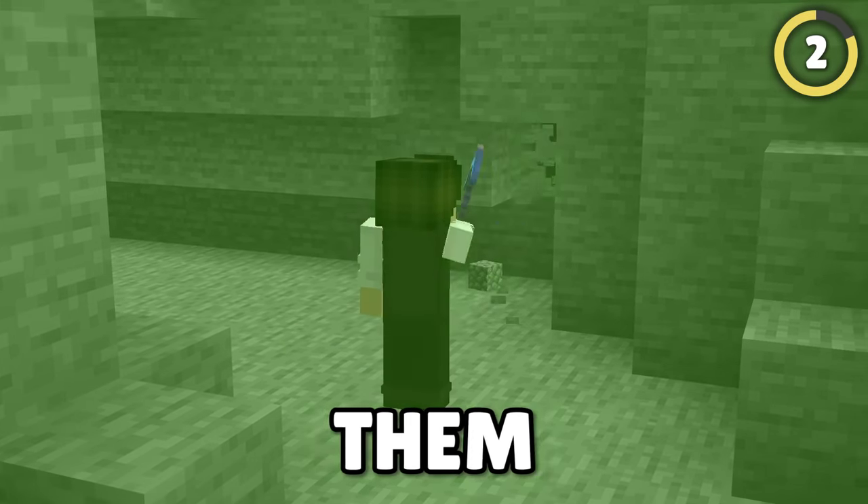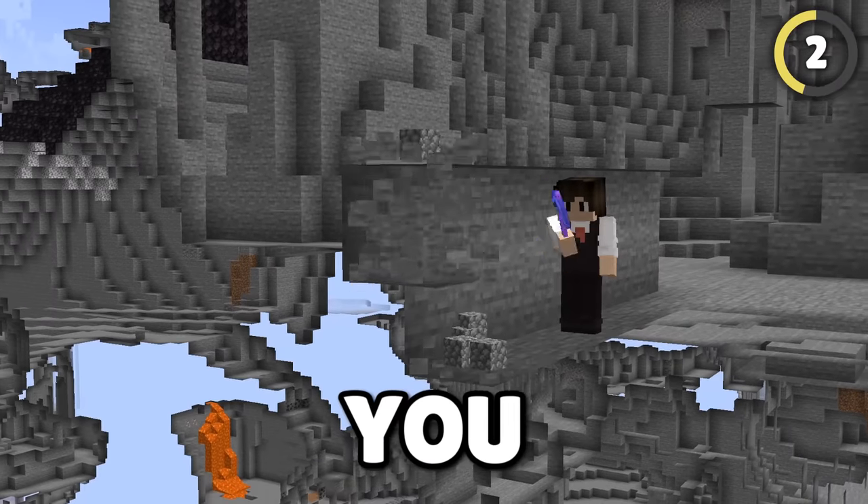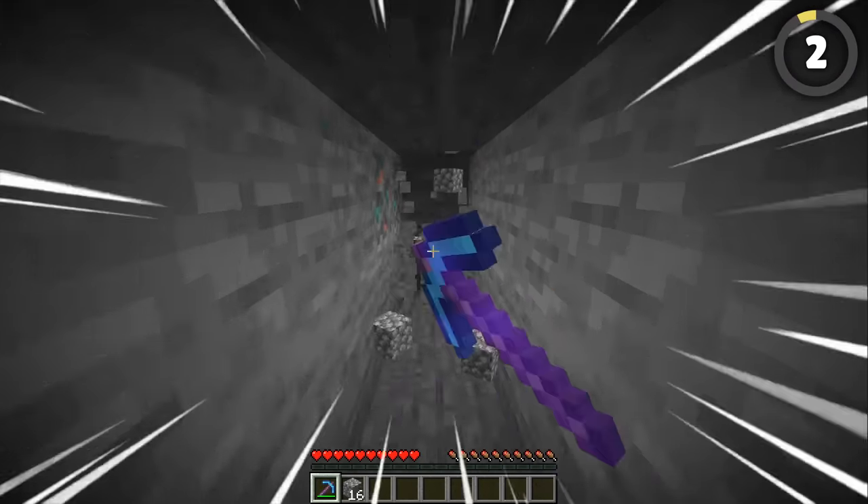Get the most out of your tools by using them efficiently. With a pickaxe, you need to dig at its maximum range. This gives you enough space to walk forward and dig without stopping, and lets you break blocks faster than you would otherwise.